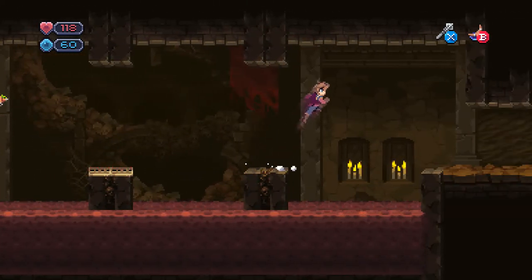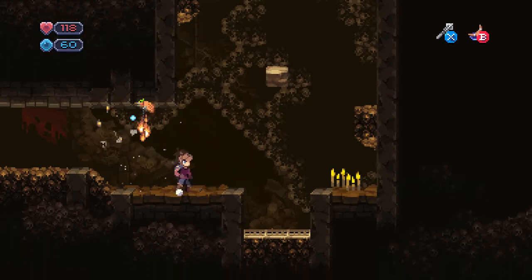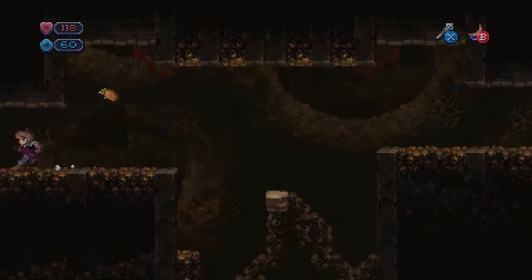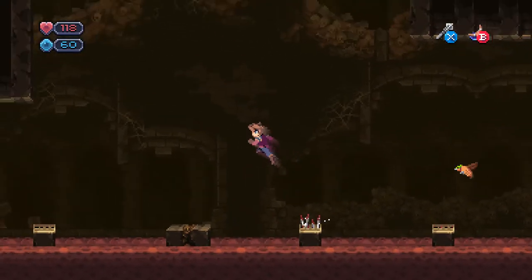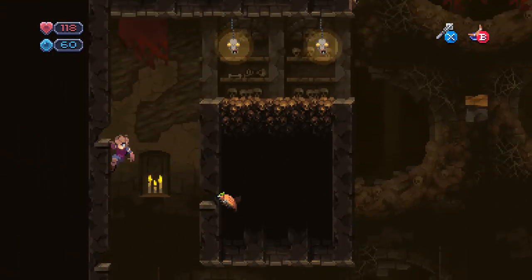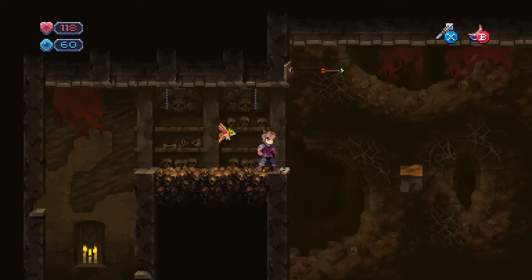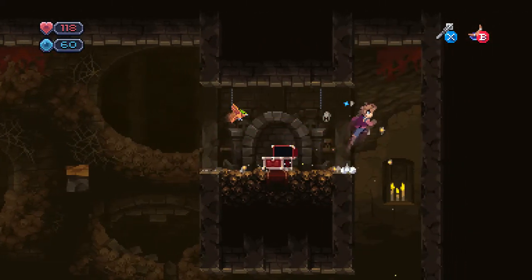I might as well keep going because we should be getting close to something more interesting. I did confirm in the meantime that the bird does indeed take the experience for himself, so you don't get anything for things he kills. Which I can see becoming a little bit of a problem if he just happens to land the killing blow on a boss. He is up to level six - it does really not seem like he's attacking any faster than before, which is unfortunate.